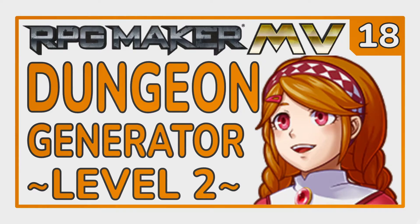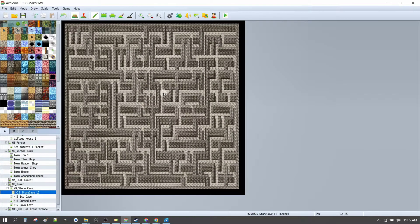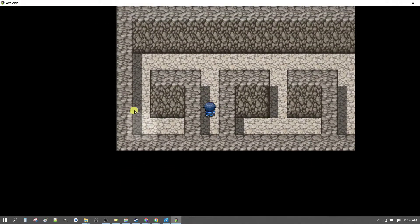We then moved on to the dungeon generator. Using this dungeon generator, what we can do is something certainly surprising — like generate a dungeon. 'Don't do this' was the moral of that part of the episode.